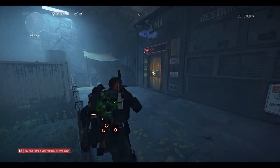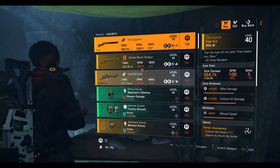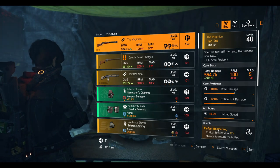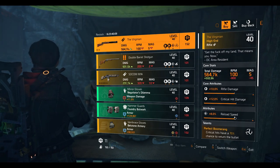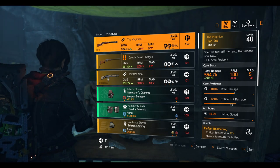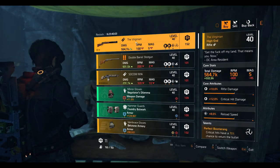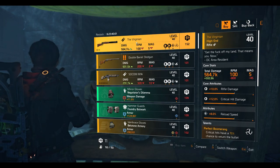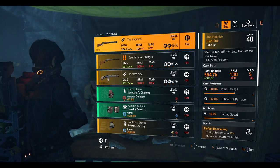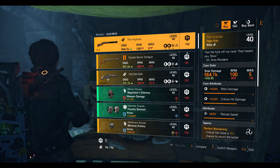Alright guys, we're at the DZ West vendor. We've got the Virginian rifle — nice! It comes with the Perfect Boomerang talent, a reload speed attribute you can change to damage to target out of cover, 10% rifle damage, and 12% crit damage. This is a very underrated rifle — it goes well with pretty much any build, mostly headshot builds. If you can aim, this will kill with one shot most of the time. It's a dark zone exclusive, so go ahead and get it.